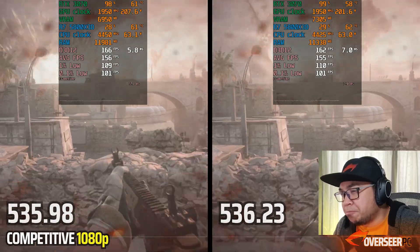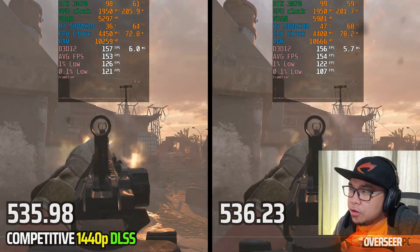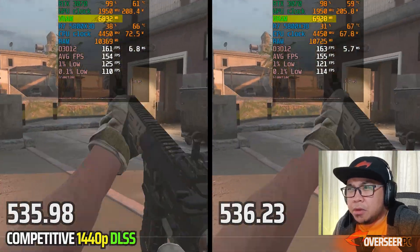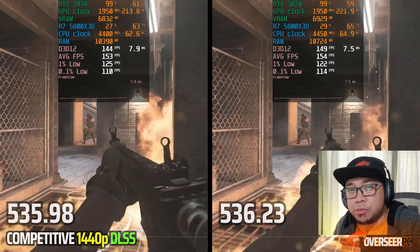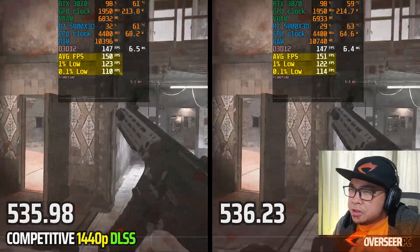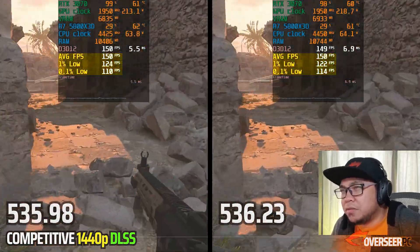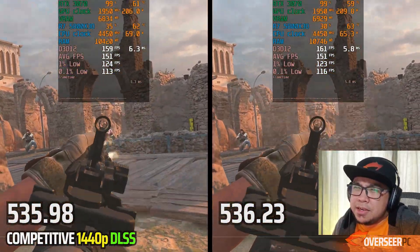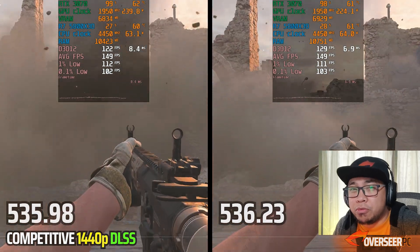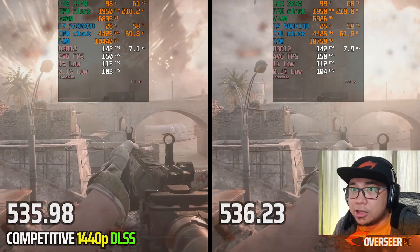Let's try 1440p with DLSS and see how this turns out. At 1440p with DLSS Quality enabled, RAM usage is higher and VRAM is also slightly higher, although the GPU still remains slightly cooler. Performance is more or less the same, with minor differences on the 0.1% lows that could be margin of error. Both GPUs are maxed out — it'll be interesting to see how this translates in real-world performance testing in Al Mazrah.